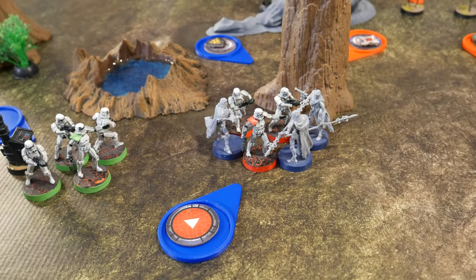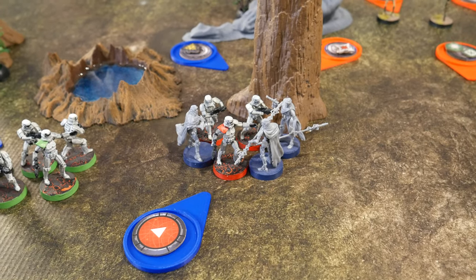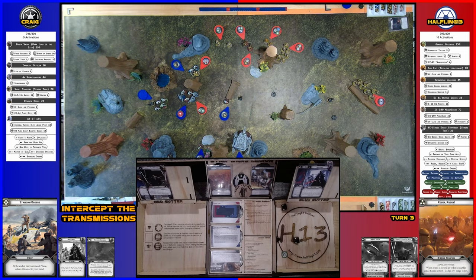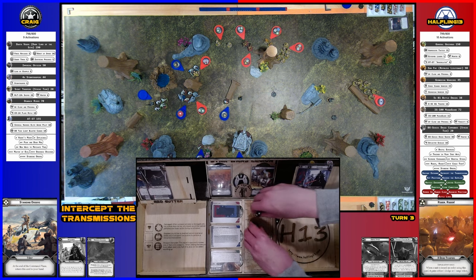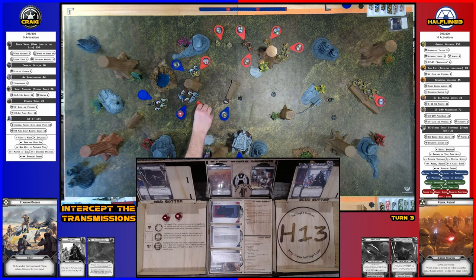Activating core stormtroopers — aiming and punching the Magna Guards. Nothing initially — rerolling. Scoring three hits. Dodging one, and the Magna Guards surge to block. That surge paid off.